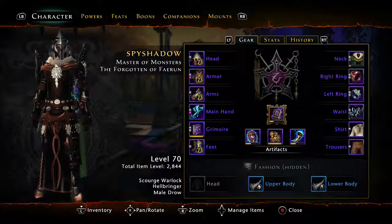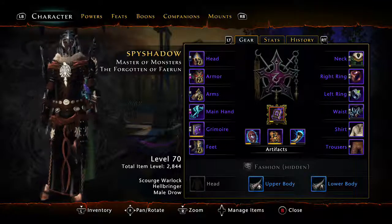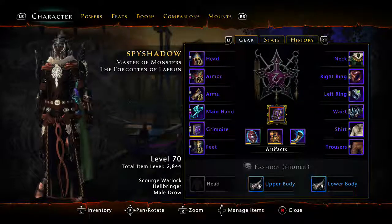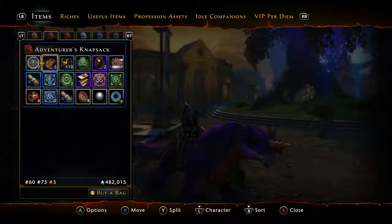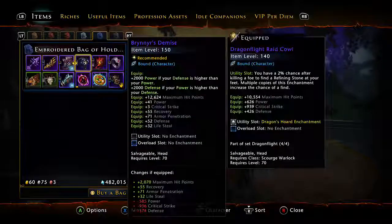Kind of after Elemental Evil is what gear you get. At the end of Elemental Evil, you're going to get two pieces of artifact gear. This is going to be kind of your base — this is where you're going to start getting really good gear. I only have one because I threw the other one into another higher level piece of gear.